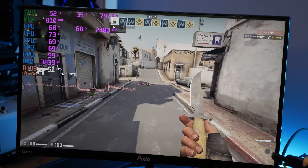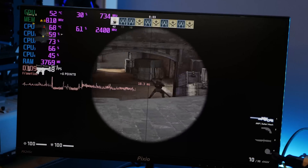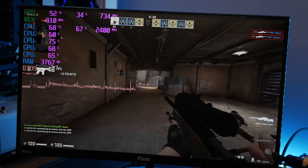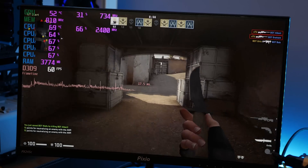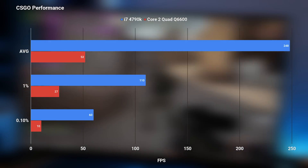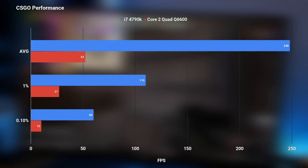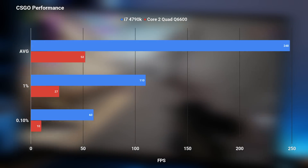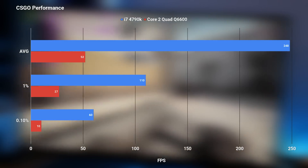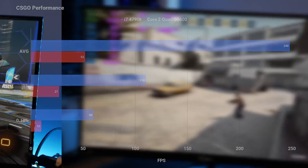CSGO is a slightly better story, but still not amazing — performance isn't super consistent, though the average FPS is a little bit higher. Compared to the 4790K, you're still getting a massive deficit of about one-fifth the average FPS, but the 1% and 0.1% lows aren't nearly as bad. While I wouldn't say it's a fantastic experience, it was more playable than Fortnite, and as long as you're just messing around and not trying to be competitive, I'd say this is semi-playable.